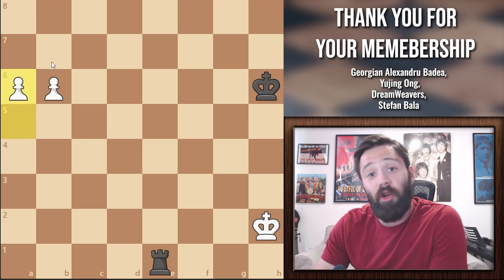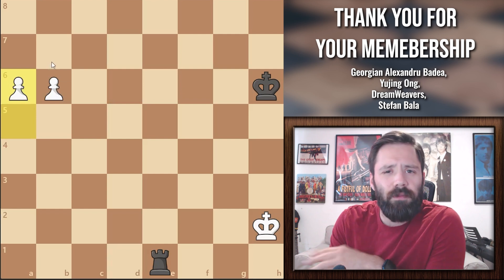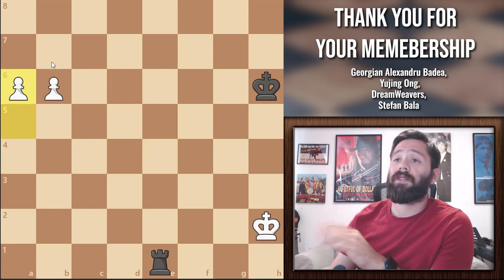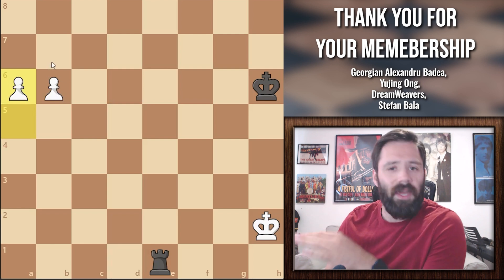What's up everybody, today we're going to go over one of the most common endgames you're ever going to see. It's a rook versus two connected pawns. We're going to look at multiple situations, and I'm going to show you which side wins and how. Let's take a look at probably the most basic example here, which is two connected pawns on the 6th rank, with the king not at all involved.